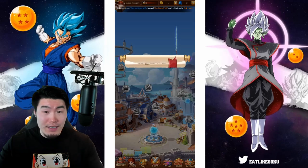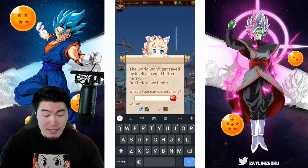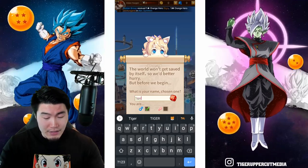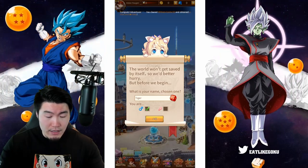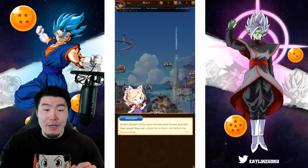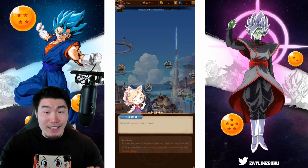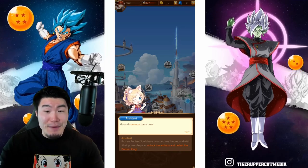Alright, so I'm going to just go with something simple such as my actual name, Tiger. And a male is fine. Broken ancient souls have now become heroes, and with their power, they can unlock the artifacts and defeat the Demon King. Go and summon them now.